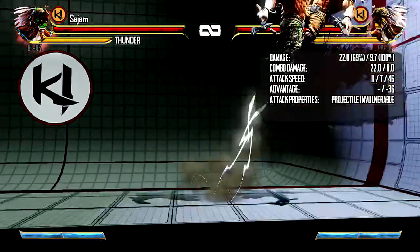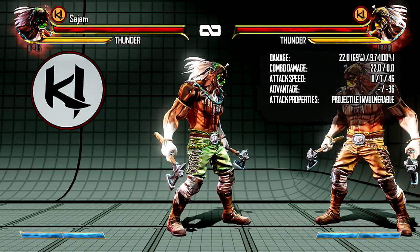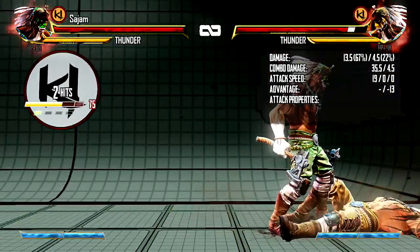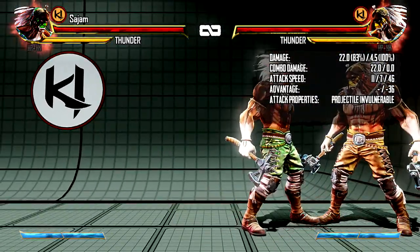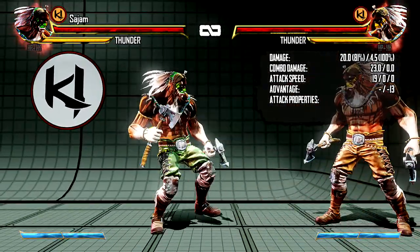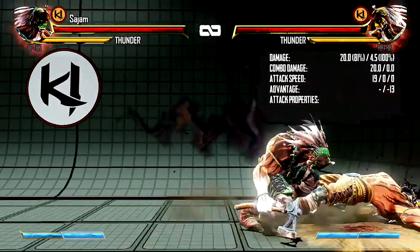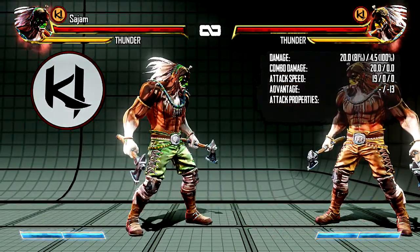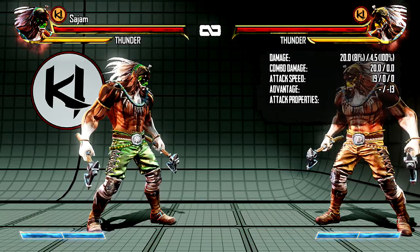His last special is his uppercut, which is projectile-invulnerable. It has a unique property similar to Alex's stomp in Third Strike — you can hit heavy kick to do the stomp at the end and choose to do it really late. Even on block you can do it super late, so if your opponent tries to punish it there's a mind game behind it, making it really hard to deal with. He can also cancel his uppercut super into the stomp late. It's really unsafe but the mind game makes you respect his uppercut.